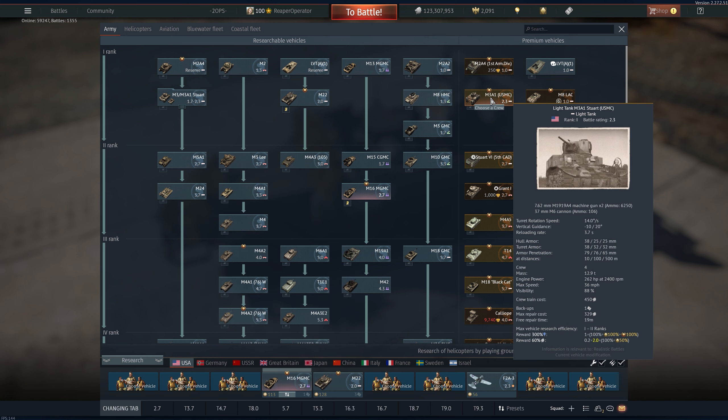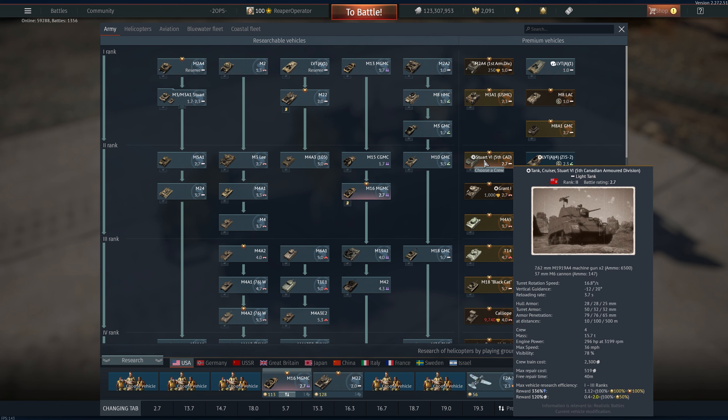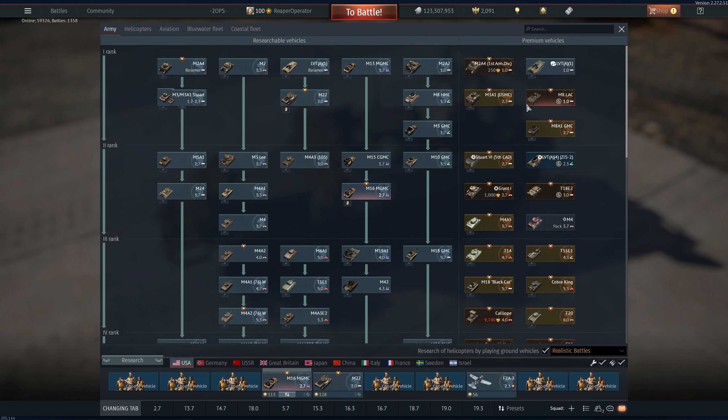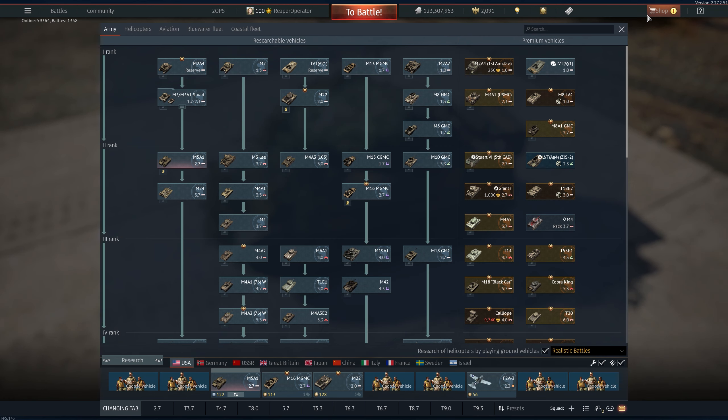If you happen to have any of the starter new-bro packs, definitely throw them in. The Stuart 4 or 5 — I don't remember what pack that one came out of, but it's pretty good. This one is, I'm pretty sure, the new-bro pack or starter pack for the U.S., because it is the USMC version — that's where you get the USMC or Eagle Golden Anchor decal. So I'm going to go ahead and add in the M5A1 itself. It's a great vehicle, love to have it in the lineup.